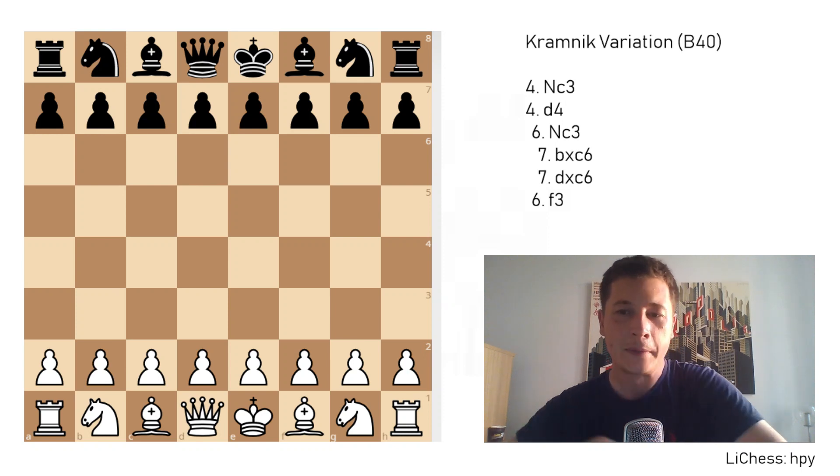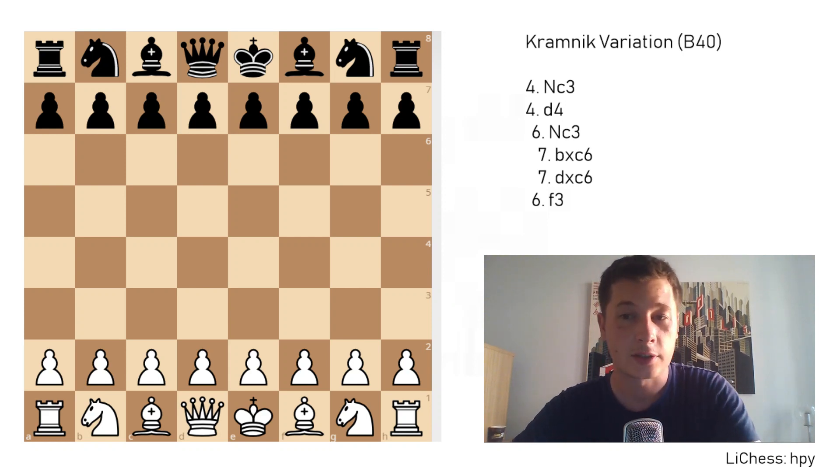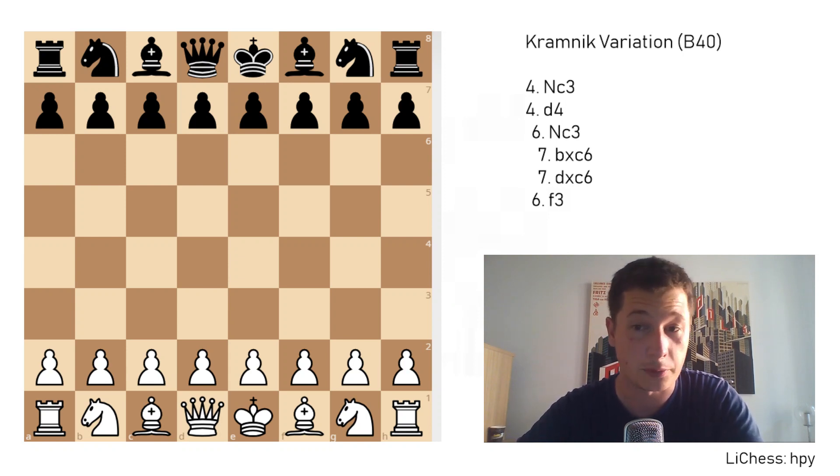Hello everyone, Stjepan here. Today I'm going to continue the series on the Sicilian defense with one of my favorite attacking setups for white. This variation is quite uncommon compared to some other ways to fight black in the Sicilian. It might be a good surprise weapon for those of you who face the E6 Sicilian — that's the Kramnik variation, named after Vladimir Kramnik, the great Russian Grandmaster, World Champion, and one of the best players in history.